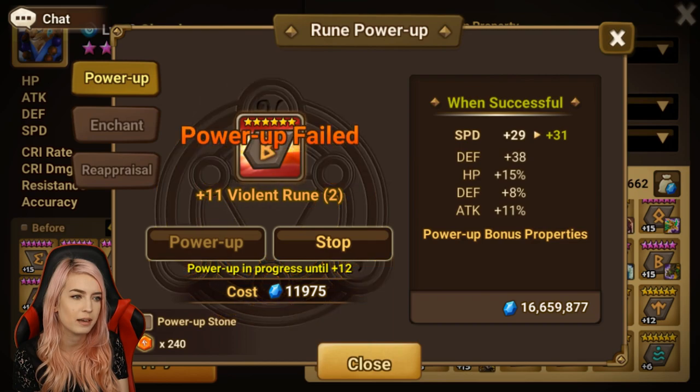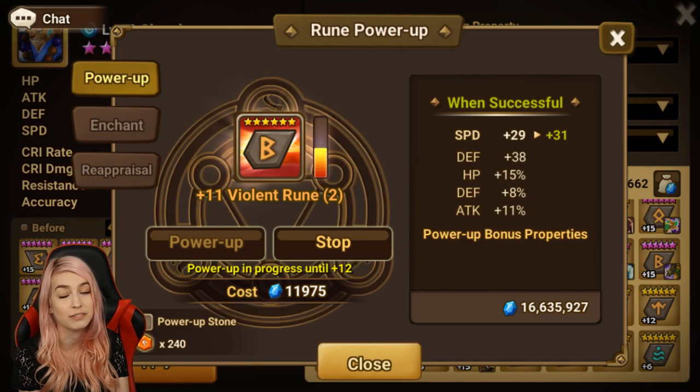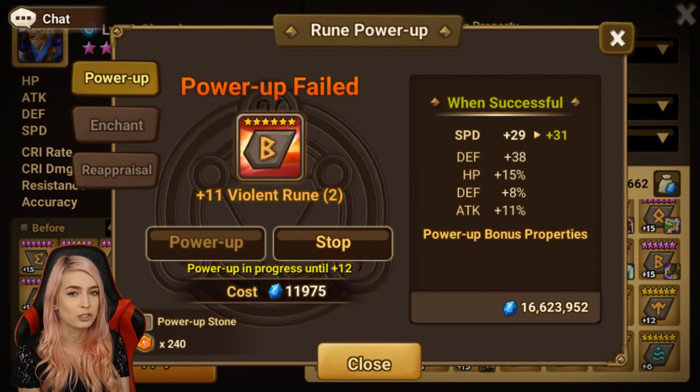Or waste all the mana. I have power-up stones, but I usually use those when I'm going from 12 to 15 on a rune — I won't use them before that. It also usually doesn't fail this much going to 12.